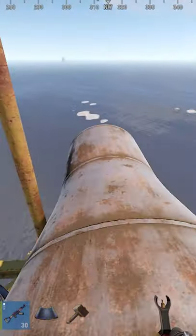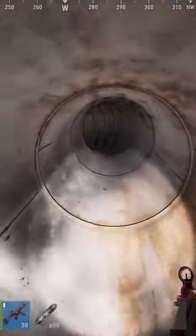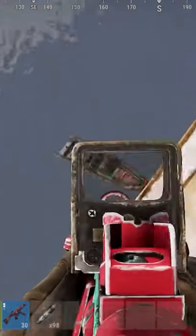I know some experienced players may know about this, but all you gotta do is go to a large rig, go to this pipe, and you can actually crouch around the edge and get inside of it. It's a really good hiding spot, and you can actually peek down over the dock of oil rig, and not many people know about this.